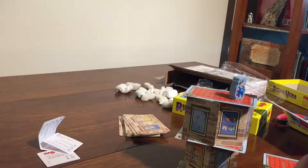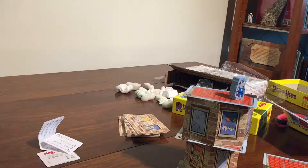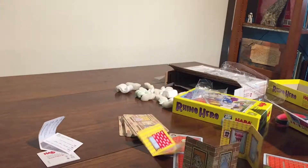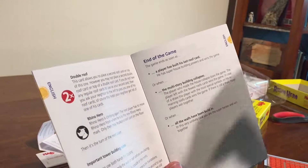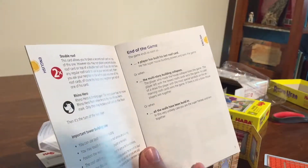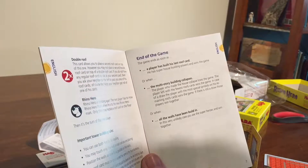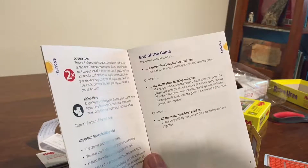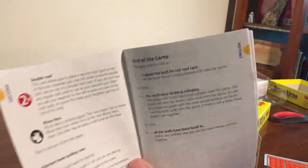They're not too hard — positioning that one — but this thing's going to get super tall. Whoever knocks it over, they lose! End of game: a player has built the last roof. So if you use all the cards, whoever puts the last roof on wins. Or it collapses. So those are the rules.